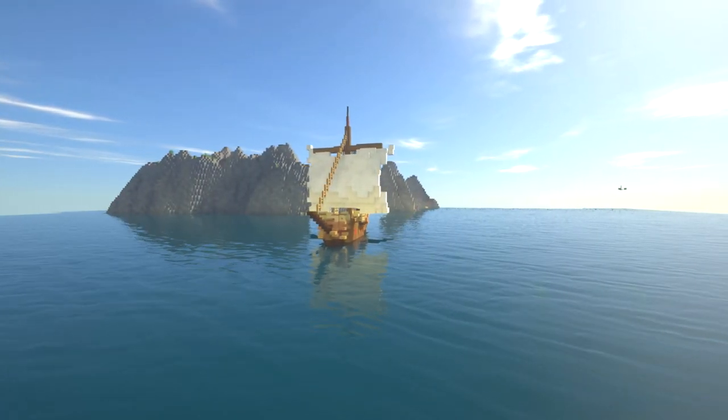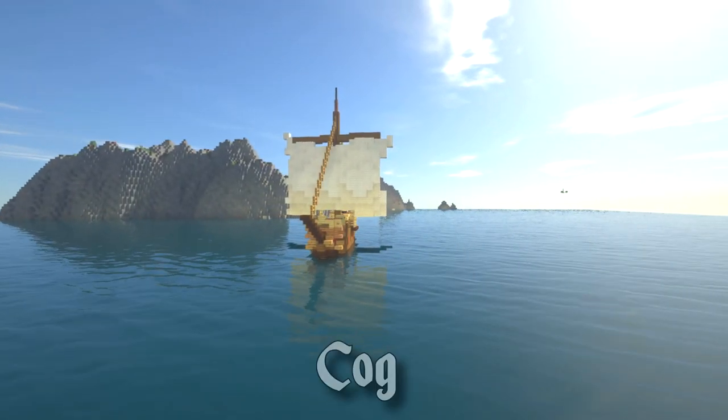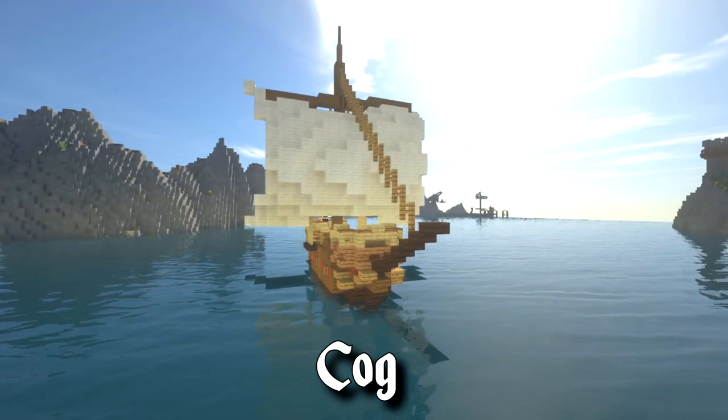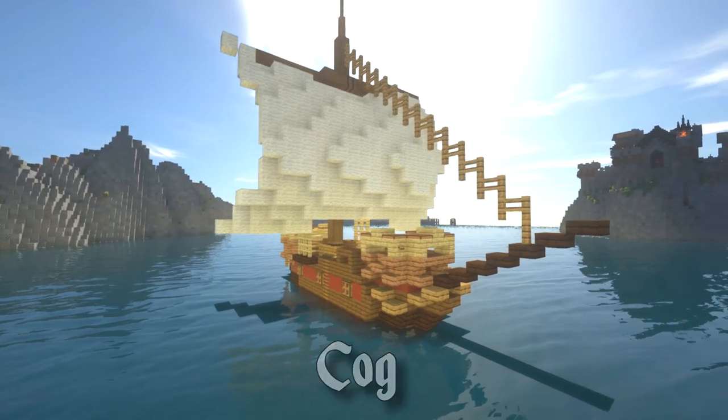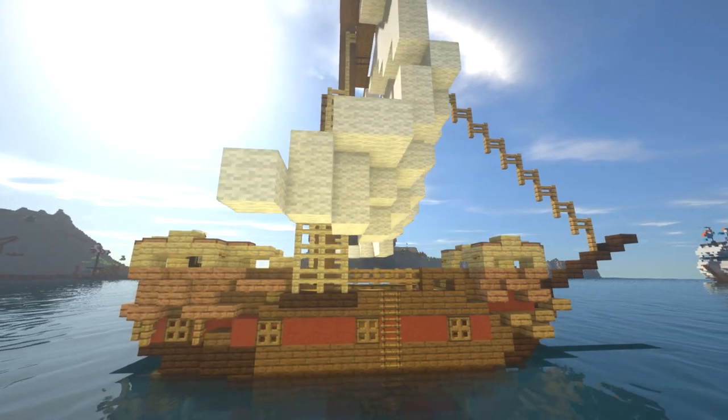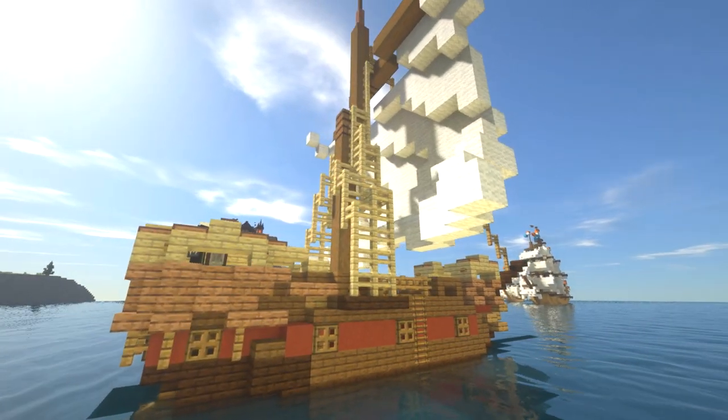In this video I'm going to show you how to make a ship in Minecraft. We're going to be doing a cog today, or at least something based on a cog. It's turned out a little bit different but it's a very simple square-rigged sailed type of ship that could be used as a trade ship as well.